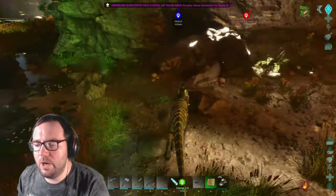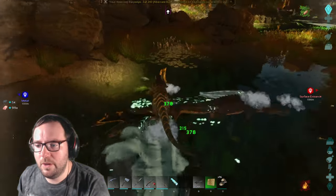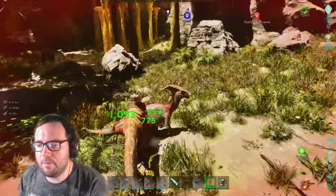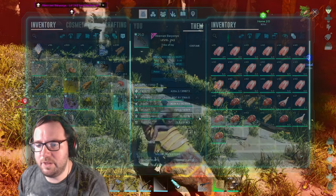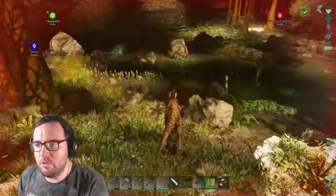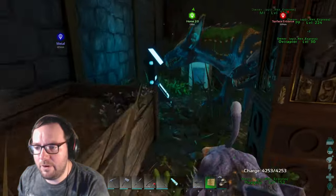178 damage to start with — that's pretty good actually. We don't have the greatest carry weight — wait, am I thinking of the megalosaurus? 1033 carry weight — that's much better. Let's level up the melee a bit more. The best part is we can shoot off the back of it, so if we wanted to we could use the baryonyx for adventures. Let's see what we got for creatures — any 228 ravagers? Nope. 230? Nope.